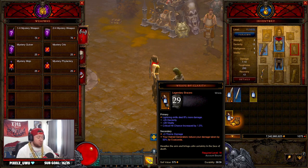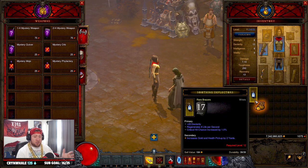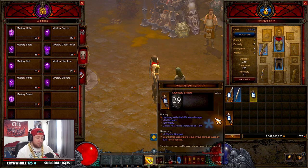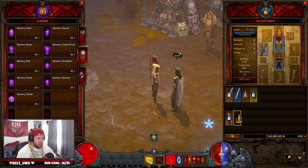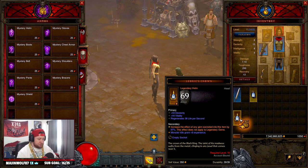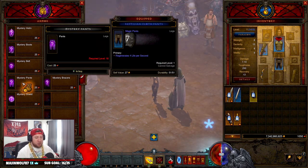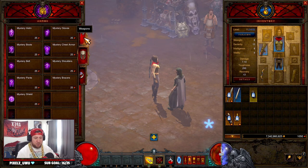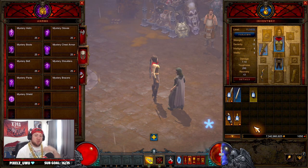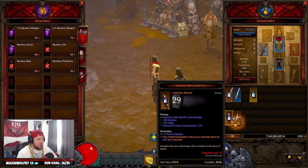After getting the Wraps of Clarity we only spent 50 blood shards, so we still have 425 left. Since we got them so quickly, we can roll for helmets to get Leoric's Crown, which gives us more exp — and we got it. We can use that at level 16 with some gems, which will be great. I could also roll for Pox Faulds pants or a ring for Leoric's, but I'm going to save blood shards because around level 31 we can gamble for quivers.